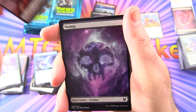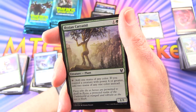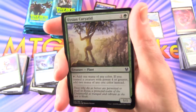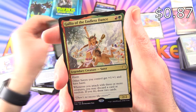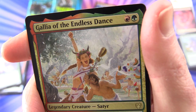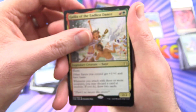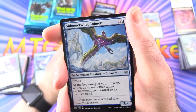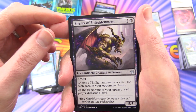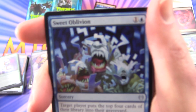Human Soldier, a Swamp — love the artwork here even if it is like little symbols in space. A Foil Elysian Carrytid, and the rare is Gallia of the Endless Dance — look at that, all sorts of craziness going on there. A Shimmer Wing Chimera, Enemy of Enlightenment — Enchantment Creature Demon — and Sweet Oblivion. What is happening here? People's faces are turning into pixelated messes.